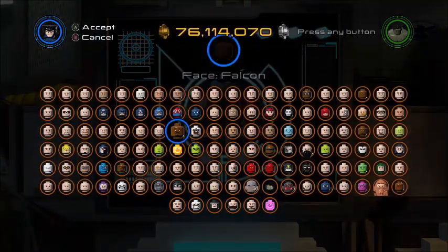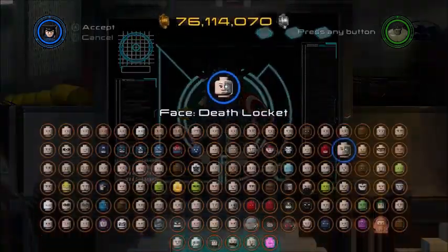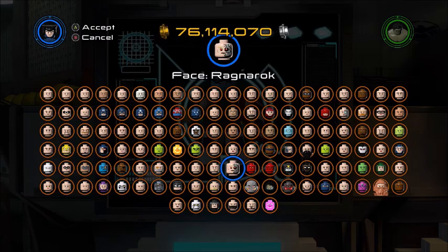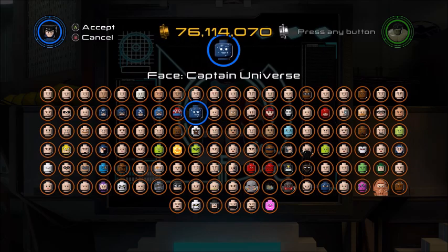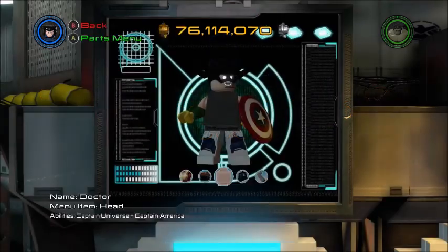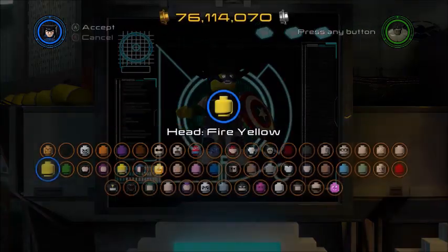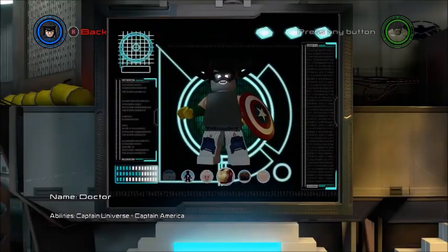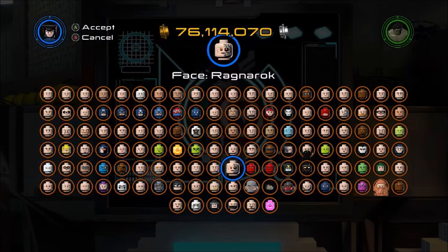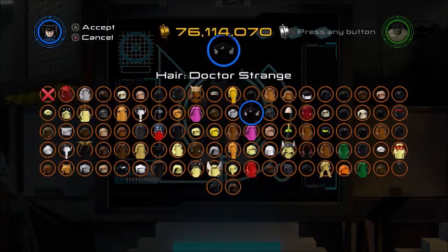Now we're making Zane. I'm not sure if we should do a robot or just a normal version — I think we'll do robot. Nindroid, sorry. We kind of want the glowing eyes, but we can't get that in yellow, so we'll just give him a gray face and get some sort of robot face in there. We'll give him the silver hair.